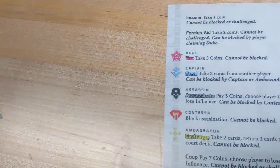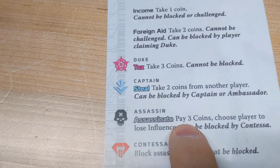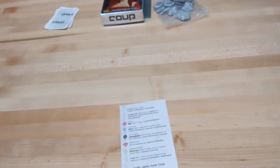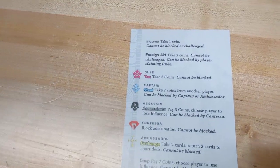The Assassin only needs three coins to be able to kill another player, but that can be blocked. Let's go over some scenarios and how the game looks in play.